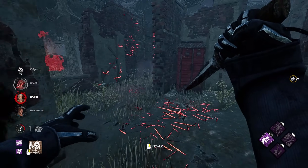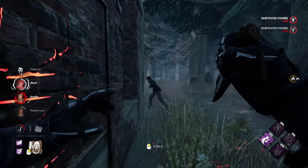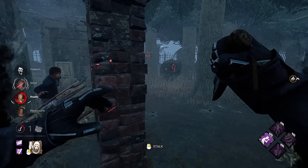I'm not really sure who to go for though. I want to down him. I could take him out, but if I can get the down on him, we can double tap it. Pallet drop, yep, there it is.